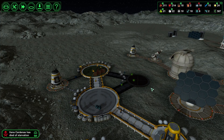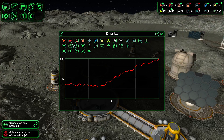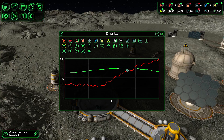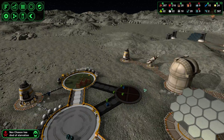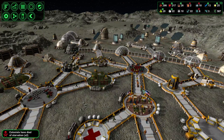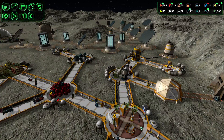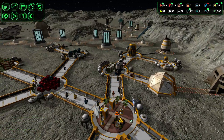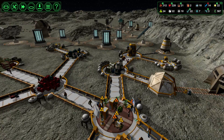That should give us some food production and food outlet up here. Once that is done, we'll move on to the next place. Still have people dying — that's really incredible. Look at that, 203 now. Perhaps we should build another table in here. Let's recycle this one and see if we can fit a table there.